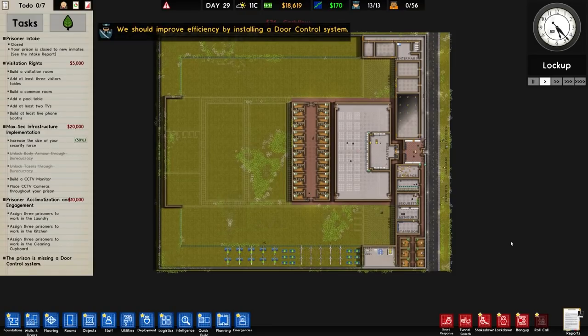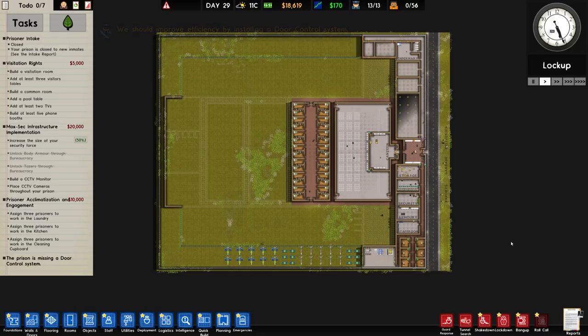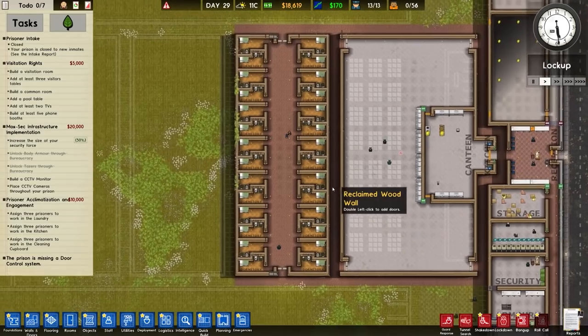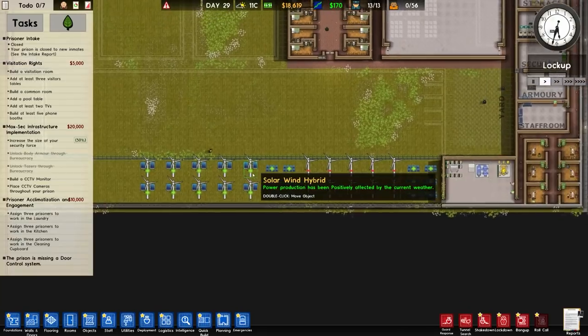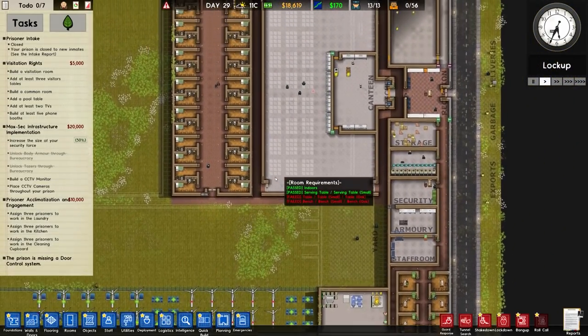Welcome back to Prison Architect where we should improve efficiency by installing a dark control system. In the previous episode we didn't do that, and as such we only managed to get the dormitories a little bit done — a lot of green energy but we progressed quite nicely.